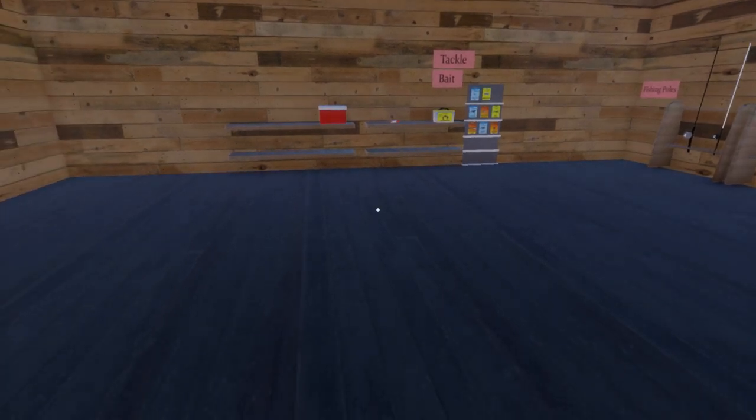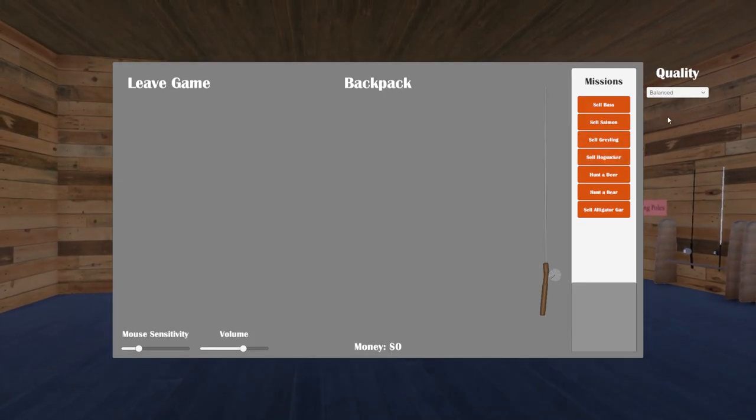So I've got the mission book now. I've got missions for bass, salmon, grayling, hogsucker, and — hunt a deer. So we hunt in this! This isn't just fishing, this is hunting. Alligator gar too. Hunting and fishing combined — this is what we wanted the hunter to do. This game has got some potential. Once I got that lag issue balanced out, that makes a big difference.